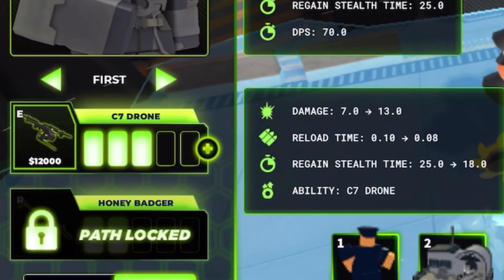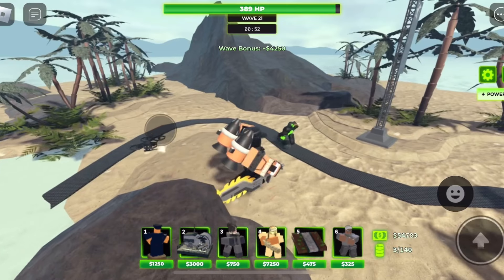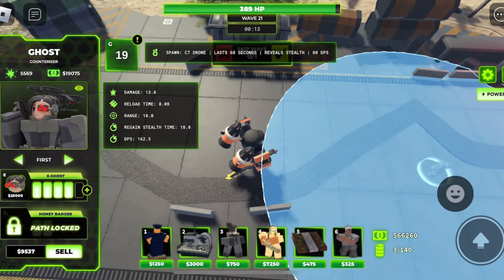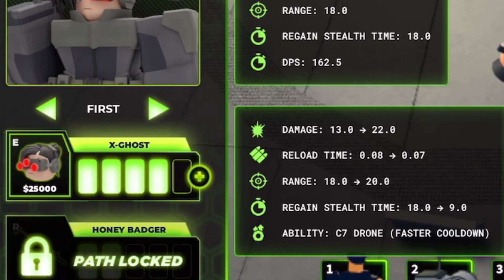Here's the C7 Drone: damage will be 13, reload time 0.08, regain stealth time 18, and the ability is C7 Drone. The drone can be placed anywhere - that is awesome - and it has stealth as well. The C7 Drone lasts 60 seconds, reveals stealth, and does 80 DPS.